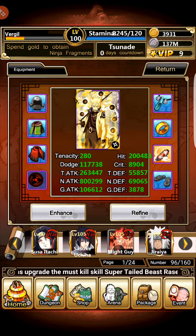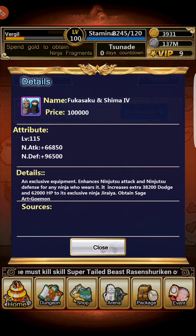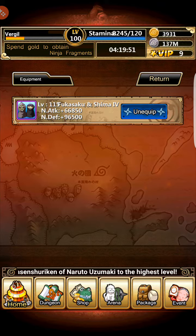Jiraiya is able to use the Mount Myoboku Scroll, which is great. The Fukusaku and Shima tier 4 at level 115 gives 66k ninjutsu attack, 96k ninjutsu defense, and equipping it to Jiraiya gives an extra 38k dodge, 62k HP, and the Sage Art skill. That skill releases a secondary attack that also gives Jiraiya two shadow clones — at least one, then keeps releasing until you get the second. It's activated by the unique skill.